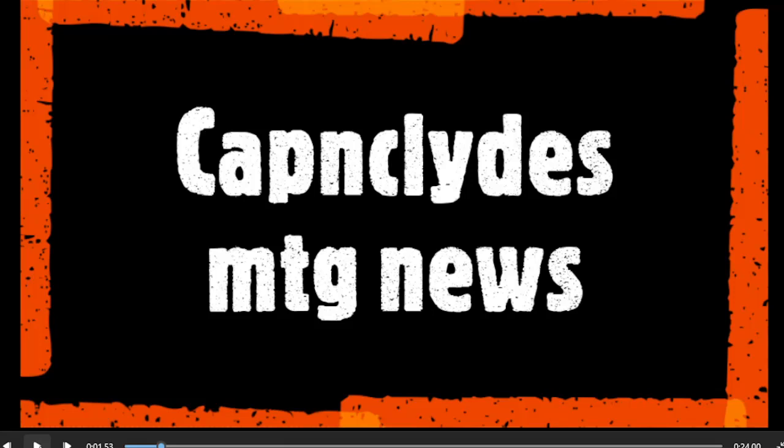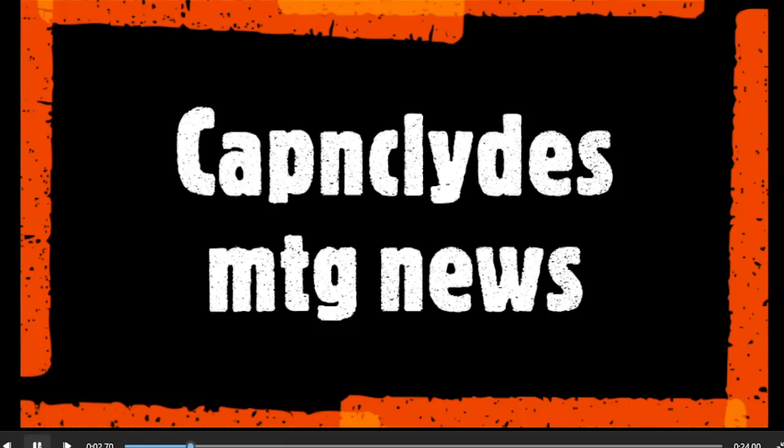First we have what they call a guest appearance card, which is one of the special reprint cards in the set. It's an artifact — it is Coat of Arms. We haven't had a Coat of Arms reprint in a while. This card has a decent amount of value; it's highly played. It's a five-cost artifact that says each creature gets plus one plus one for each other creature on the battlefield that shares at least one creature type. For example, if two Goblin Warriors and a Goblin Shaman are on the battlefield, each one gets plus two plus two because they are all Goblins.